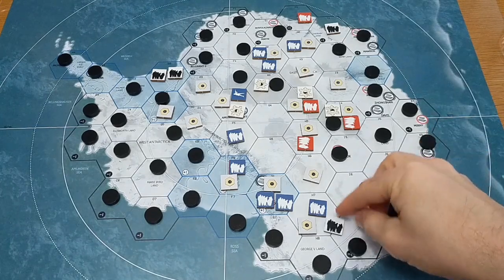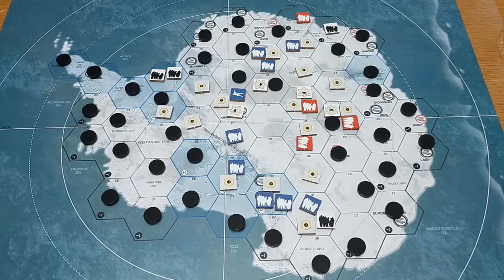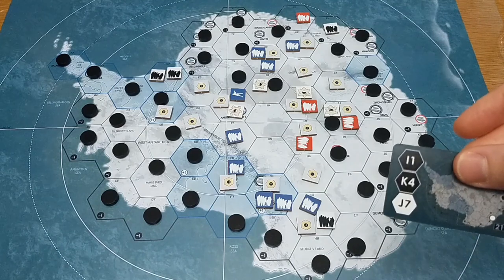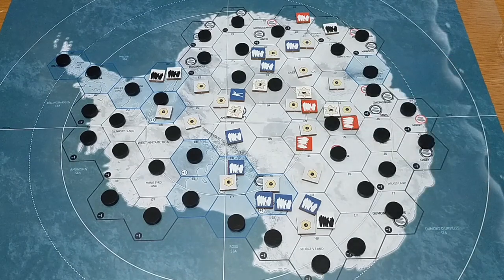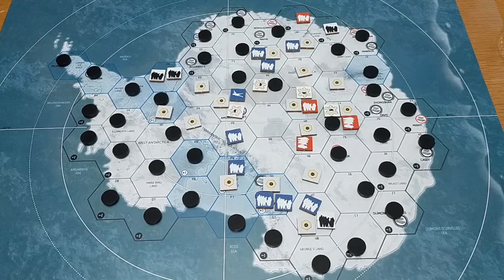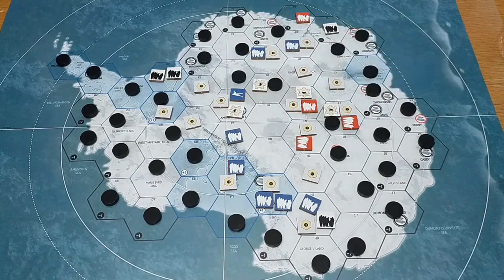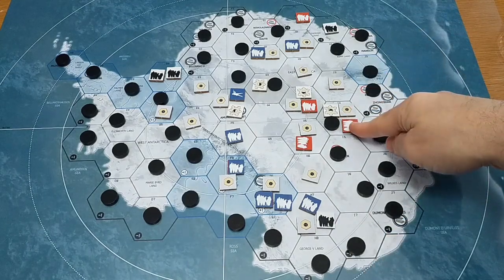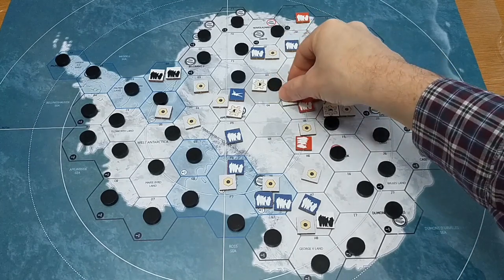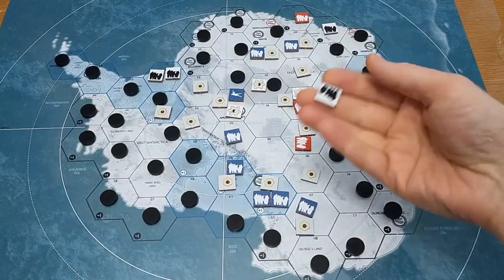I7 is a dead hex, moves into the nearest free non-dead hex. Change the cards over - we now have I1, K4 and J7 coming up in this turn, with F1, D7 and A3 in the following turn. It is now the USA's turn to resolve the starvation. Units dead, cannot flee - dead. This one can flee. I think we're good everywhere else apart from here - this one will die.